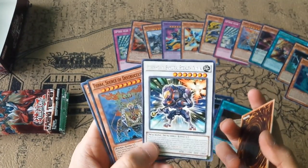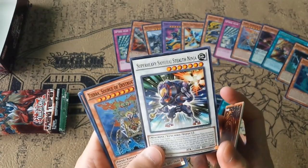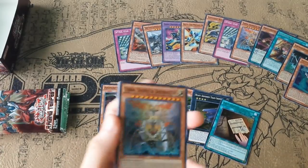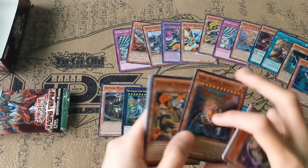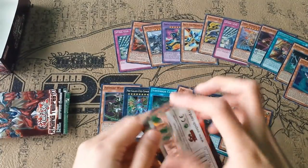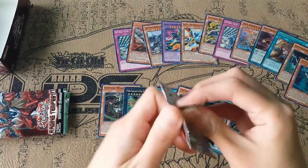Super Heavy Samurai Stealth Ninja. I think this is one of the few Super Heavy Samurai Synchros that aren't exactly Super Heavy Samurai material-specific. And another Tierra.